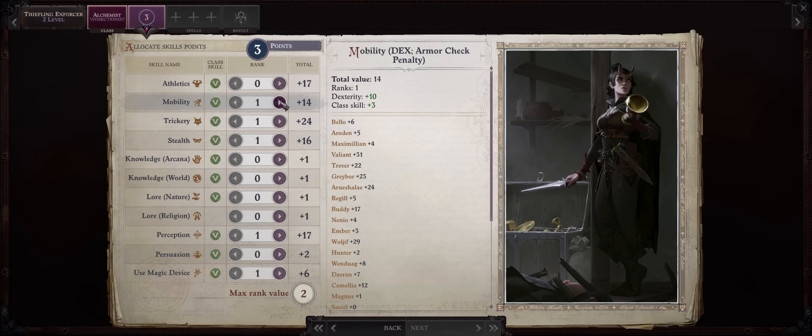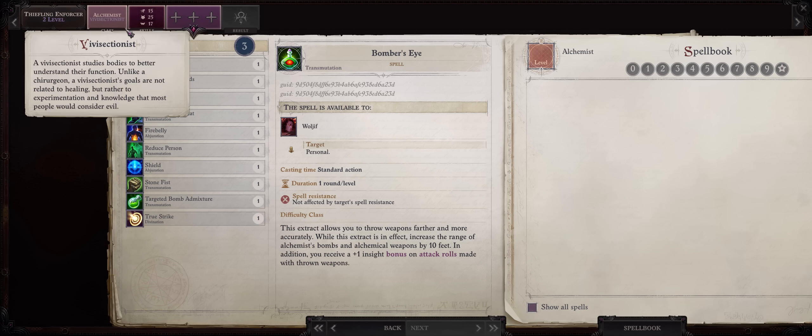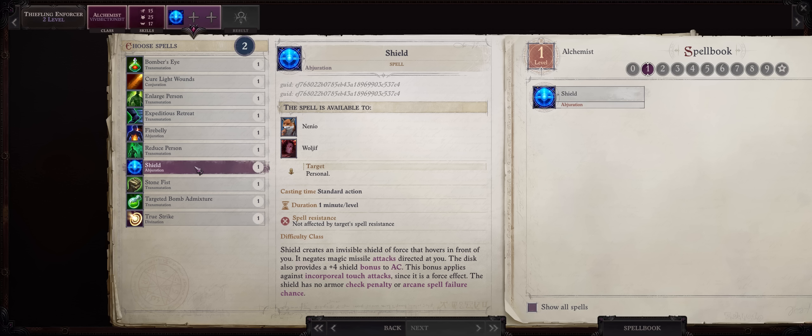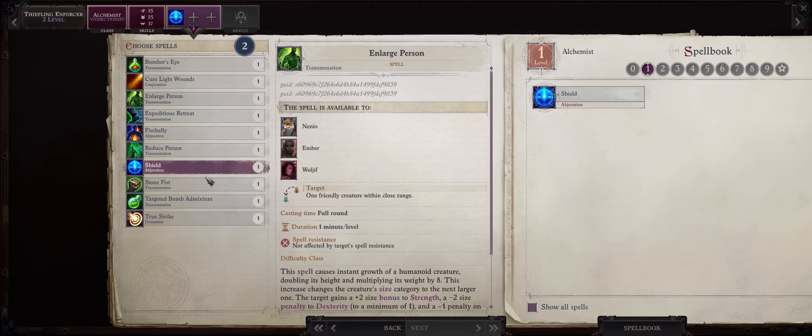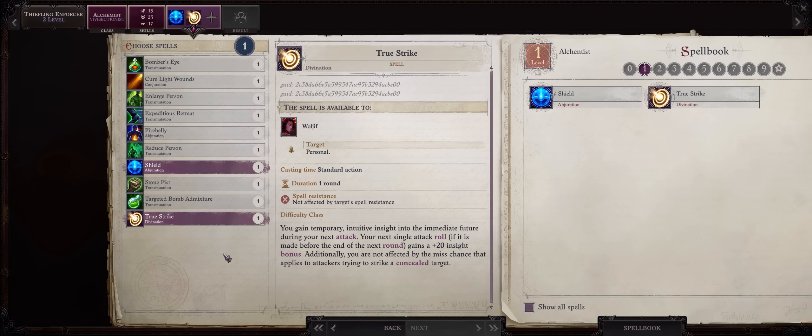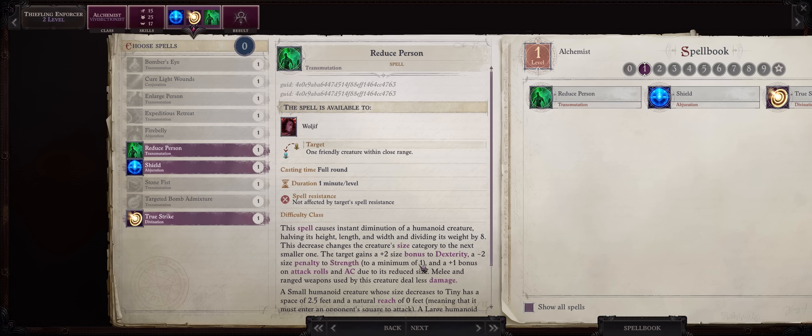For skills, keep increasing Mobility, Trickery and Stealth. And for the Vivisectionist spells, which is why I started with 11 Intelligence: Shield can help a lot — early on you'll only have 1 minute duration, but it helps against tough battles or boss battles for a huge plus 4 extra to AC, and there's always True Strike. The other ones don't matter for this build outside of Reduce Person.